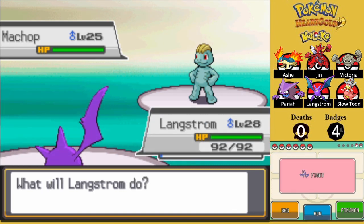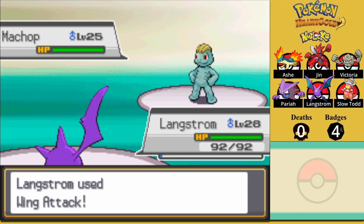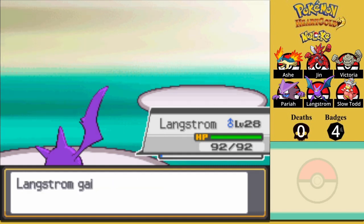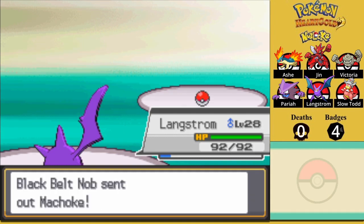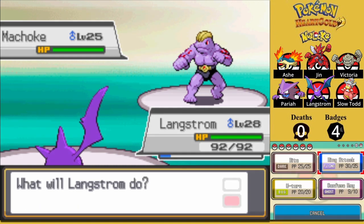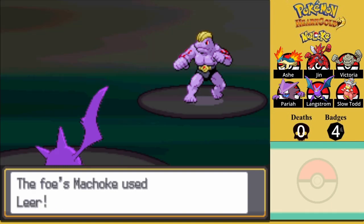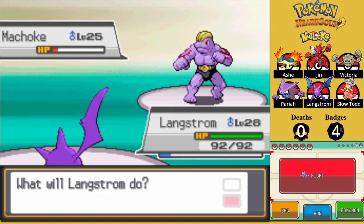Machop. One good thing to note about Machop — and this is part of the reason why I benched Kathleen — is that its ability is No Guard. The AI will, for some reason, always give the Machop line No Guard when it uses it. Keep that in mind, because there are dangerous Machamps later on. Just going to Wing Attack again. Machop does have a bit more bulk, so it can take it. Luckily it's wasting time with Leer, and we're fast, so easy peasy.